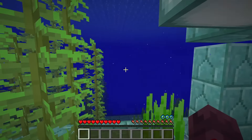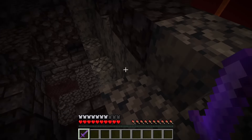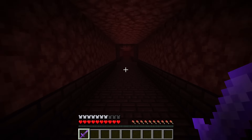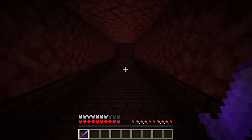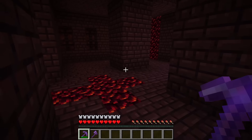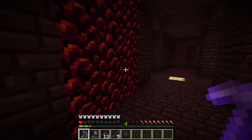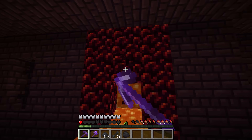It also makes structure design more interesting. Ocean monuments have elder guardians that give mining fatigue. The challenge in Bastions comes from their state of disrepair, and nether fortresses have long corridors that are easier to travel through than mining. Of course, mining through these isn't impossible, but this is a good thing, as it allows for new creative ways for players to conquer structures. Observers detecting when walls are broken and unleashing mobs, or lava hidden in the walls, are just a few ways to encourage exploring a structure as intended, without completely ruling mining out.